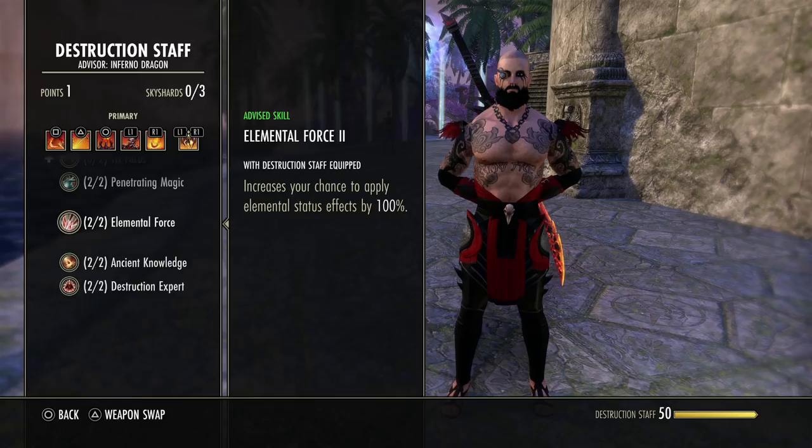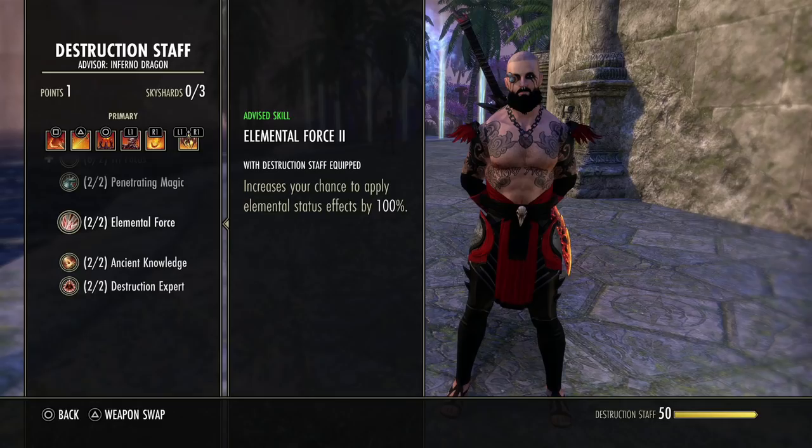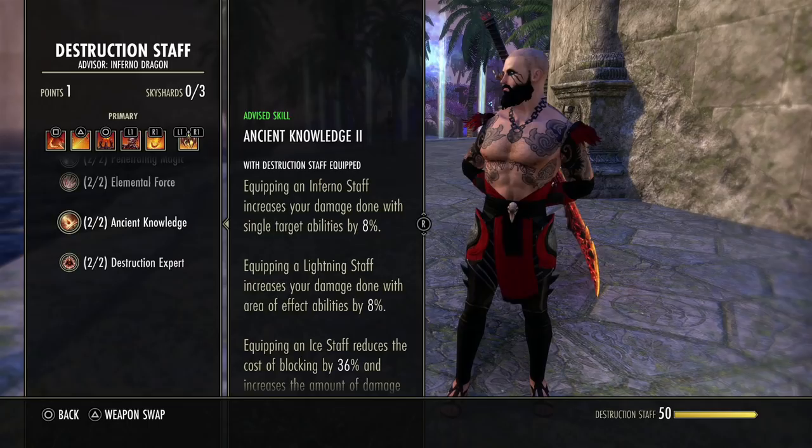A good passive for the staff is Elemental Force, which increases the chance to apply elemental status effects by 100%. You will definitely notice a difference in proccing your burning or proccing concussed from the shock damage glyph. It's nice, but I don't think it's a game changer enough to use a staff over a 2H in my opinion.